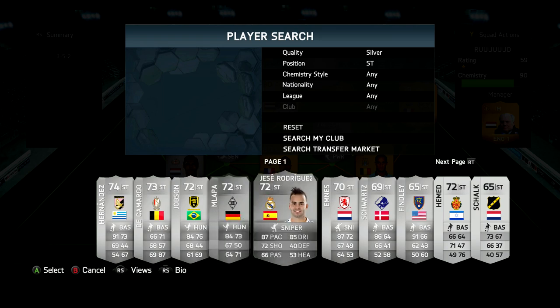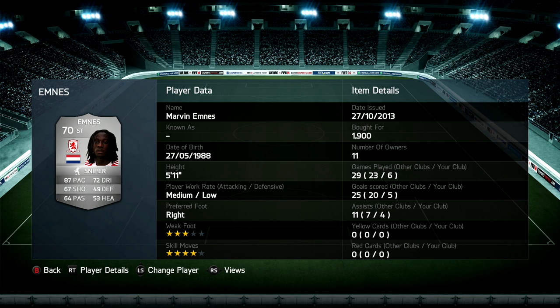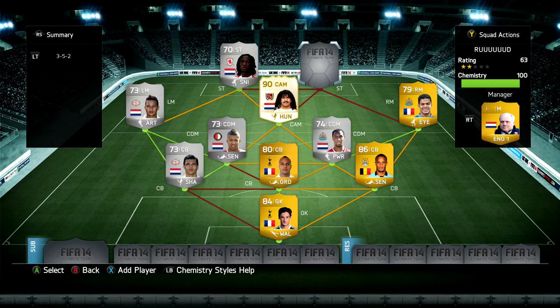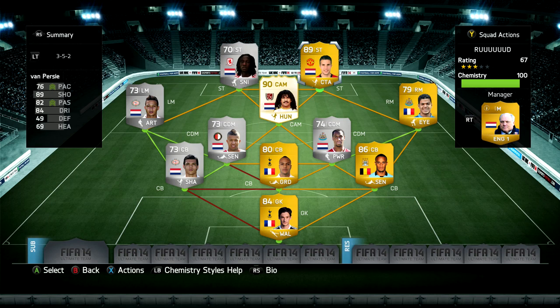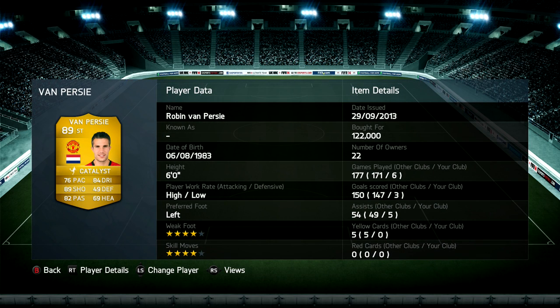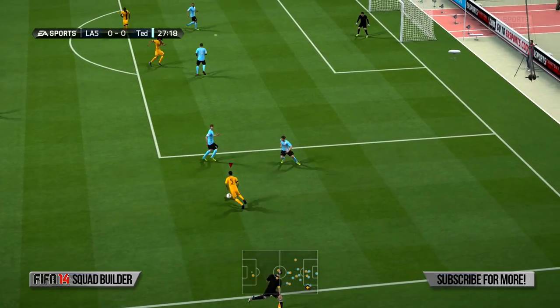I've got two strikers to just round off the team. They're very good in themselves as well — we've got Marvin Emenez up front as a silver Dutchman with four star skill moves and 87 pace. As you can see, five goals and four assists in six games is obviously very decent. And then up front we have got Robin Van Persie. I packed him a little while before using him and I sold him so I had to buy another one back. He's got 89 shooting, 82 passing and four star skill moves and weak foot as well. He didn't do quite so well goal-wise but that was pretty much because I was focusing on scoring with Ruud Gullit.